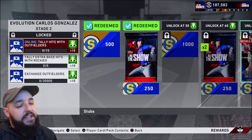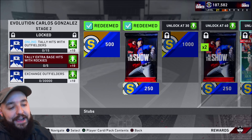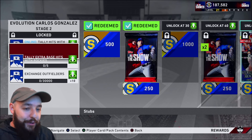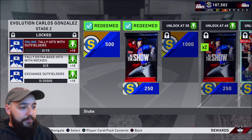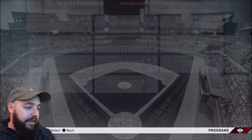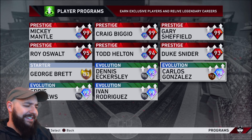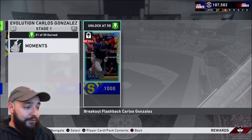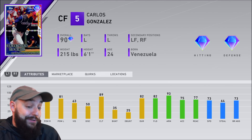But once you get to that, they give you some more of them and you can exchange players. You can actually just use the card to get this one. Look at this: tally extra base hits with Rockies, five extra base hits for ten. That's so easy, bro, that's wicked easy. And then if you do it online, just tally hits — fifteen hits. That'll give you twenty right there. So you don't even have to do the exchange. You can do these moments and boom, you have Carlos Gonzalez. So if I can finish those last two games, I just need like a few hits and I'm done.